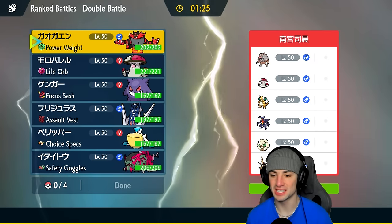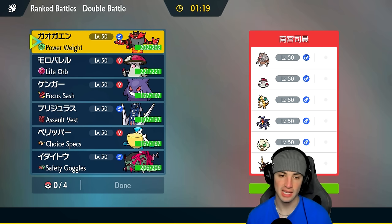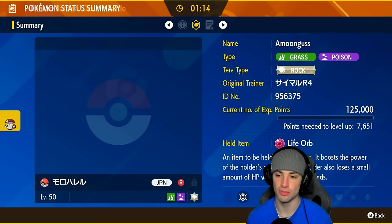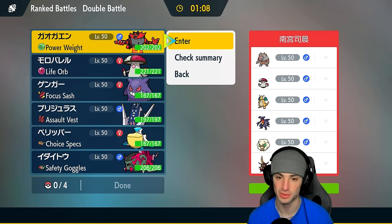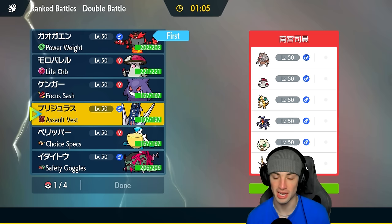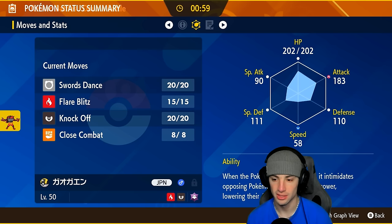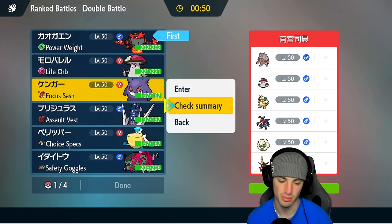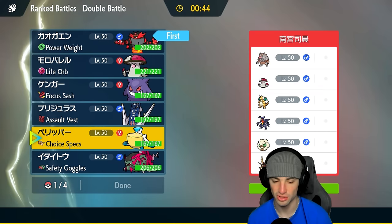First match — we're going up against an Urshifu-Rillaboom squad. They also have Amoonguss, double Dragon with Dragonite and Garchomp, Grimmsnarl, and King's Gambit. They're not expecting our Amoonguss play, and they're not expecting Incineroar to pop Swords Dance. Leading Incineroar and Gengar is probably our play. This team is really slow — 58 with Power Weight, Amoonguss is super slow, and Gengar's mid speed. Trick Room is going to be our best friend.